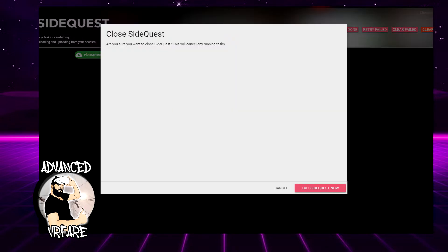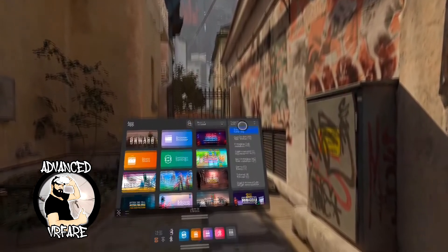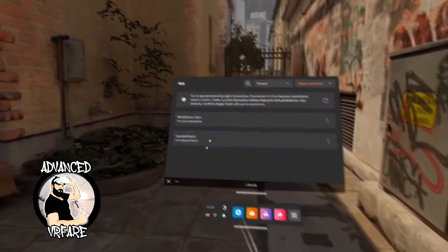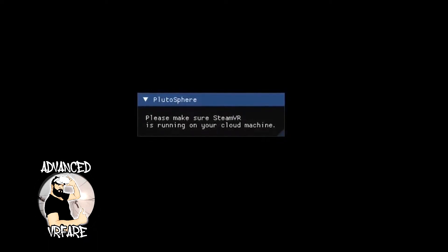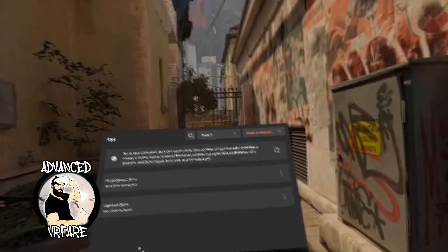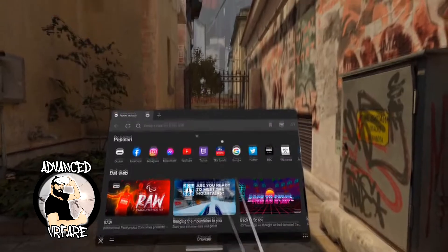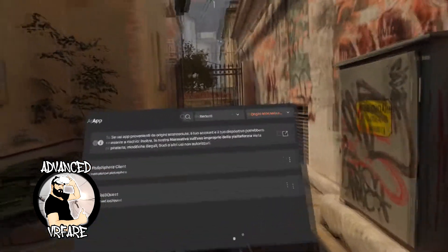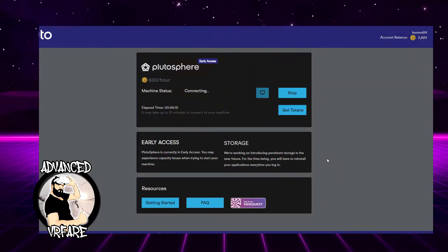Once the installation is complete, close SideQuest, wear your headset, go to your library, browse inside Unknown Sources, and you'll find the Plutosphere client there. Run it by clicking on it and you'll see a screen requiring you to verify that SteamVR is running. But the first time you run Plutosphere, you'll see a browser window requiring you to log in as if you were on a PC. Complete the login in the browser window and you'll get a message saying it's now possible to run Plutosphere on Quest 2. But don't run it yet — first verify that the connection to the server has been established.